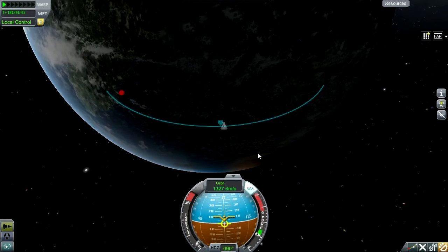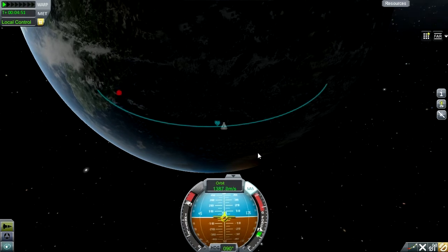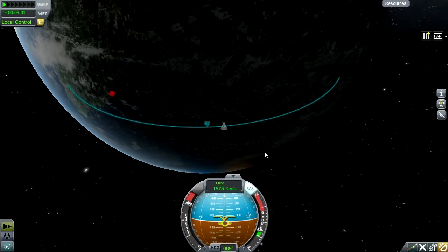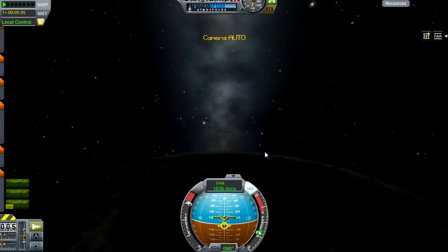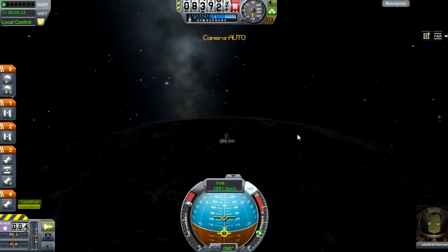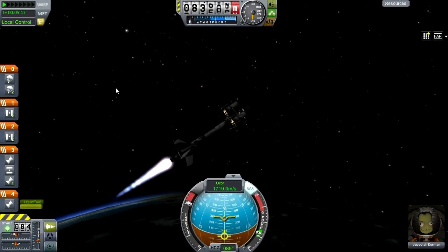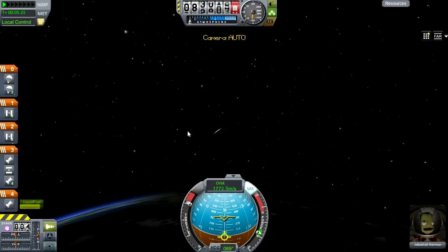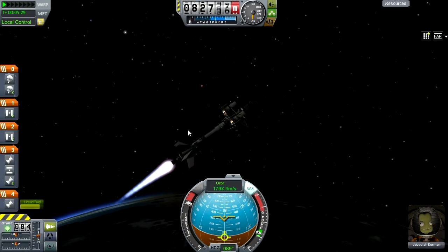The reason we need so much science at the moment is because we don't want to go too much further in the solar system until we've really got all the science out of what we have. Minmus is quite a good place to get science from because it's actually easier to get to than the Moon, and you can probably get just as much science from it.